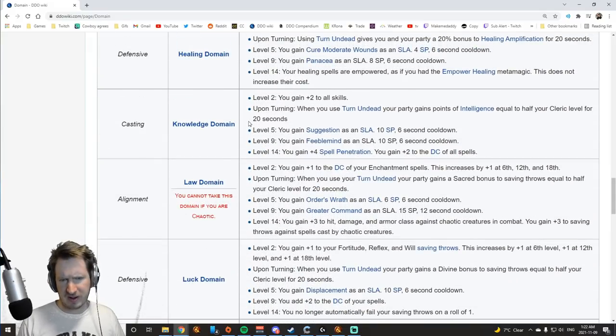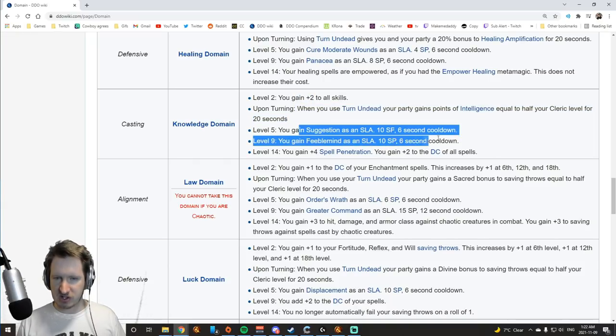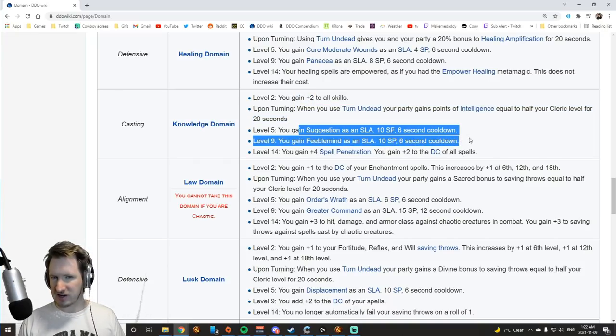Knowledge Domain is not great, but has a couple cool features. It gives you Intelligence, which is totally useless, and some skills. You get Suggestion and Feeblemind, which are not that great, but you gain Spellpen and a bonus to the DCs of all spells. There are better domains, but this one's not terrible. Feeblemind and Suggestion will probably never come up much, but they're there.